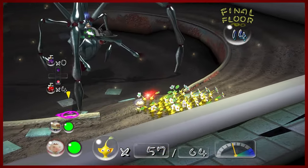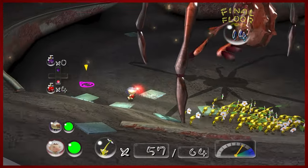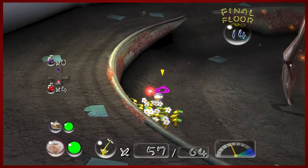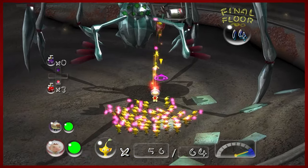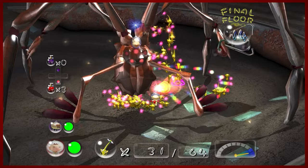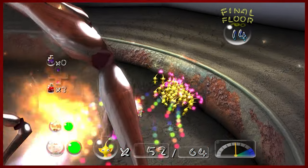I thought it killed all the white Pikmin but I guess it didn't. Now we just have the fire attack left — he's not going to be doing anything else besides fire. We need to run away. Stick to the outside, around the outside, and if I can just get my Pikmin to latch onto that flamethrower... I'm trying not to incinerate my squad here.